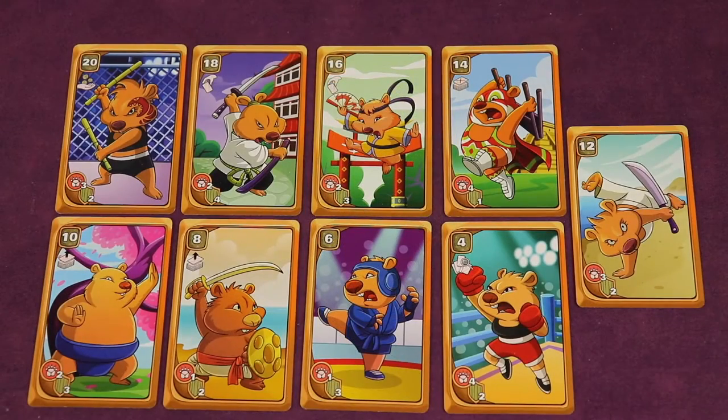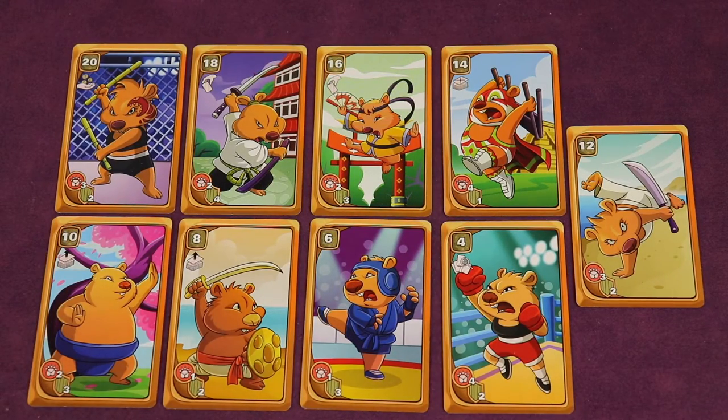In the upper left of the wombat cards, just below the poo number, there might be a skill icon. As you lay wombats in front of you, you can take those specific actions — things like taking any card from the discard pile, taking the top of the draw pile, or taking cards from other players.